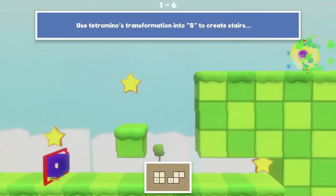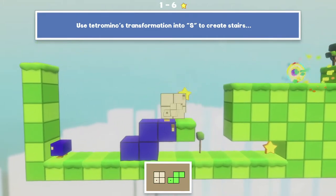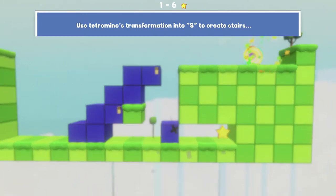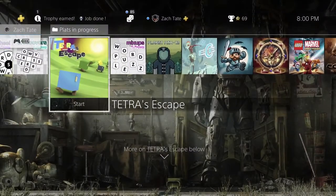Hey guys, it's CSPN001 here walking the road to my 407th Platinum Trophy. It has been a few weeks since I've gotten a Platinum, so this is going to be another one of those two Platinum videos. There is our Platinum Trophy — today's game for number 407, and then number 408, is Tetra's Escape.